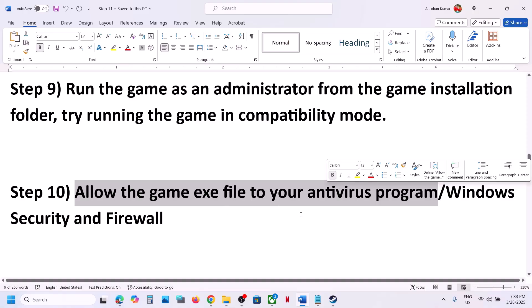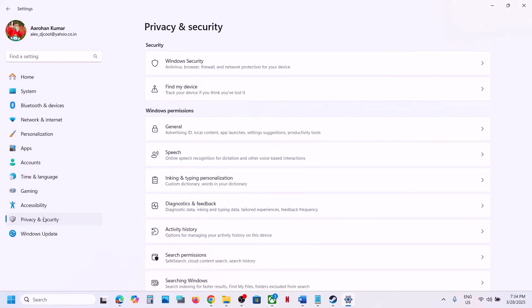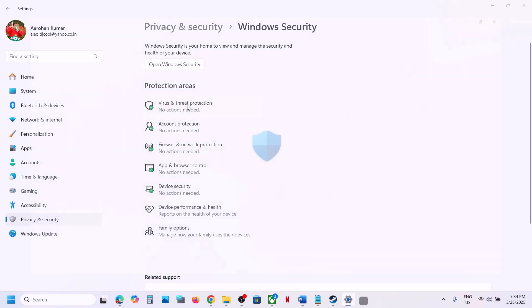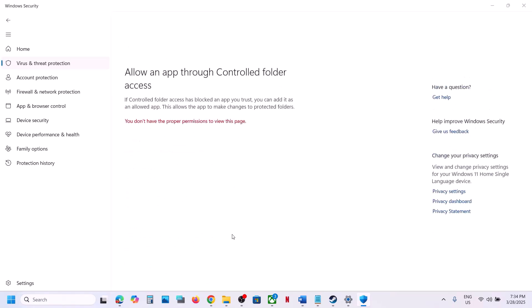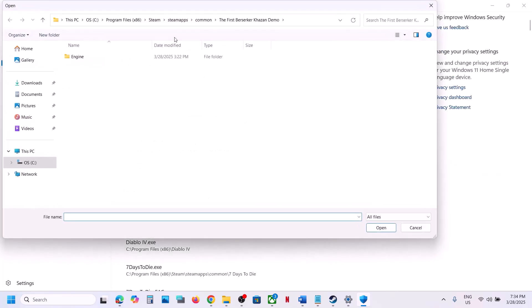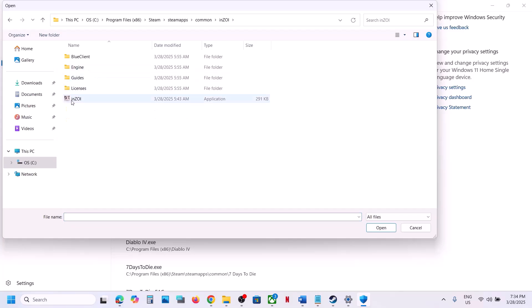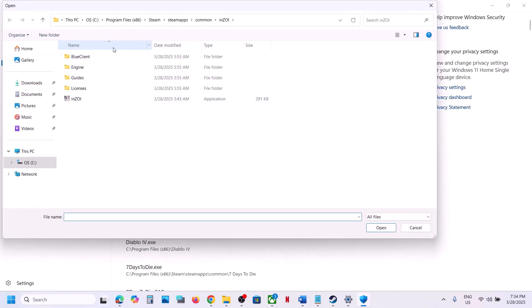The next step is to allow the game exe file through your antivirus. If you have a third-party antivirus like Avast, Norton, Bitdefender, or McAfee, allow the game exe file. For Windows Security, open Windows Settings, go to Privacy & Security, then Windows Security, click Virus & Threat Protection, scroll down and click Manage Ransomware Protection. Click Allow an App Through Controlled Folder Access, click Yes, then Add — browse to the game installation folder, select the game exe file, and add it. Repeat this for the BlueClient Binaries Win64 exe file as well.